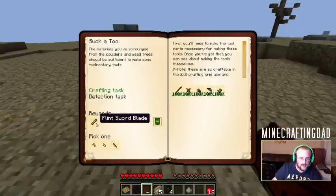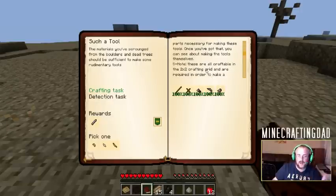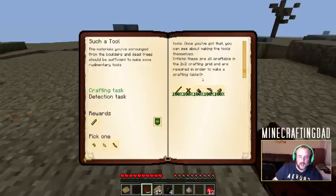It gives me a flint sword blade as a reward, and it tells me a little bit about this. I didn't read it first. If I would have only read what I was supposed to do, I would know this: 'The materials you've scrounged from the boulders and dead trees should be sufficient to make some tools. Once you've got that, you can see about making the tools themselves. Note - these are all craftable in the 2x2 crafting grid.' Helps to actually read this stuff first.